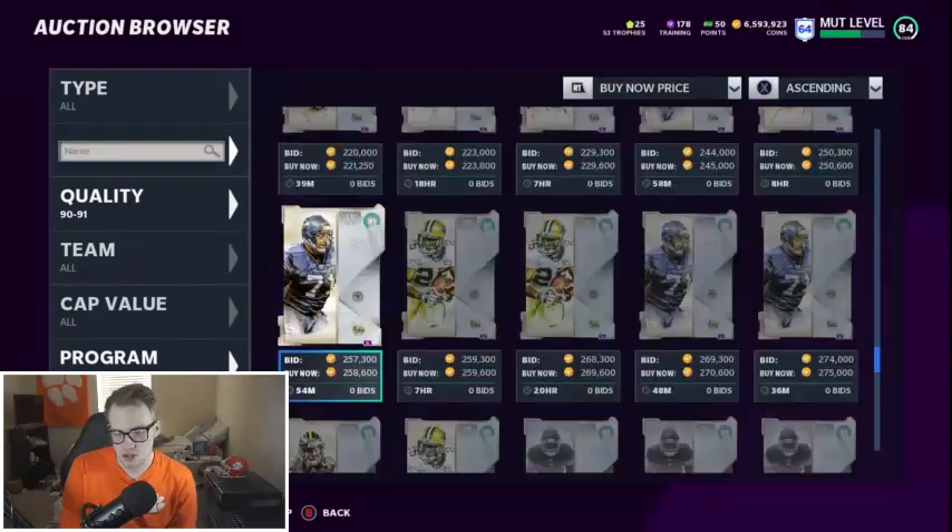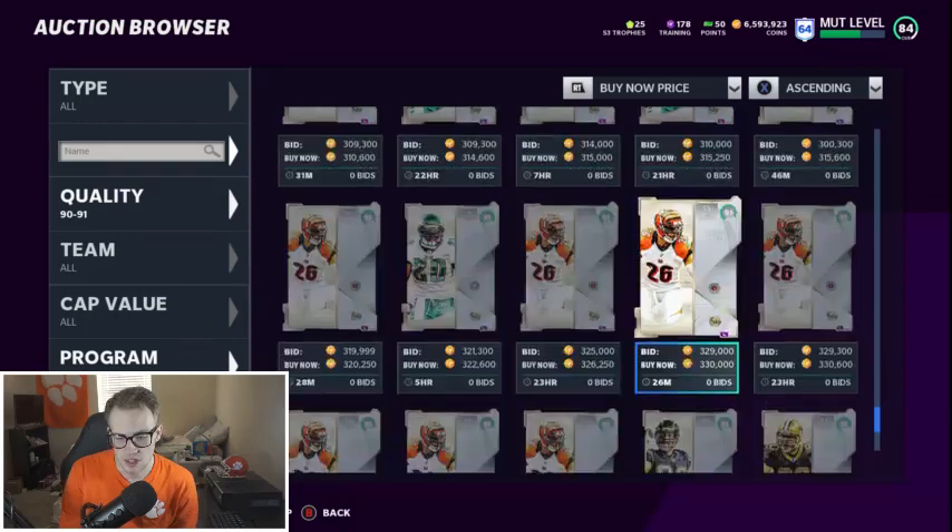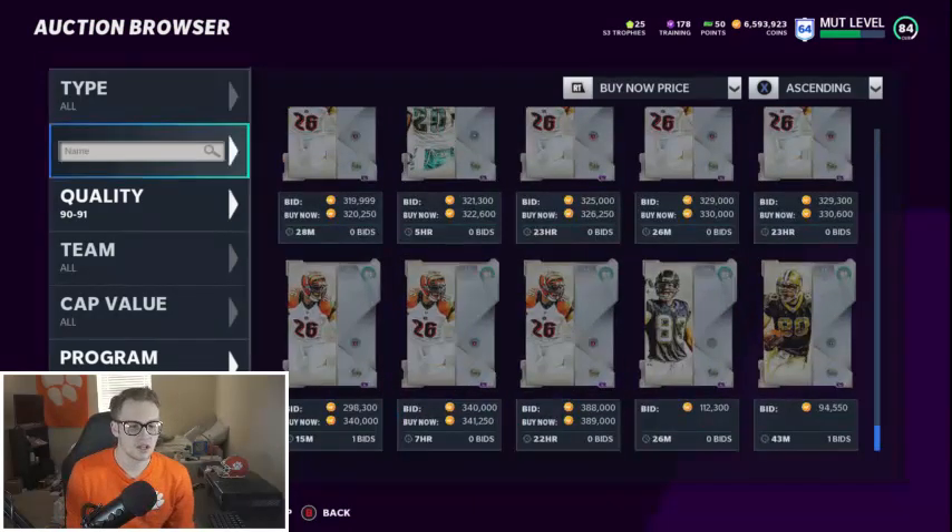I think he's the best strong safety in the game. Bryant Dawkins — I would recommend not picking him up. He's just too slow, only 88 speed — not fast enough for the free safety position at this time. And that's all the 91s. Let's go up to the 92s and 93s.